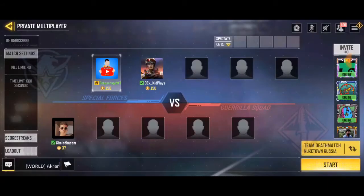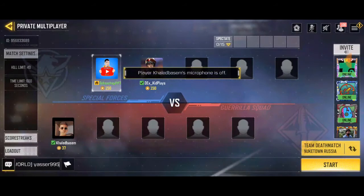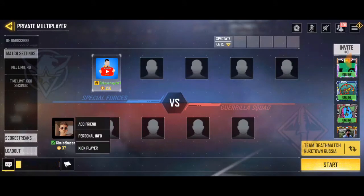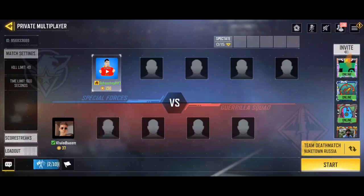Boom! We got two players over here. Right now we've got two players trying to play a match. To kick a player out before the game starts, just click on their icon, and you'll see the option to kick the player out — just click on it and kick them out.